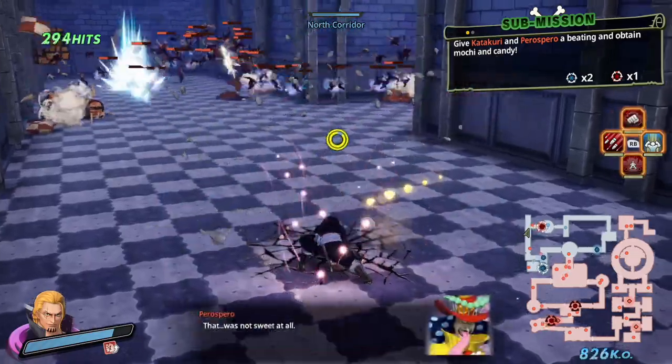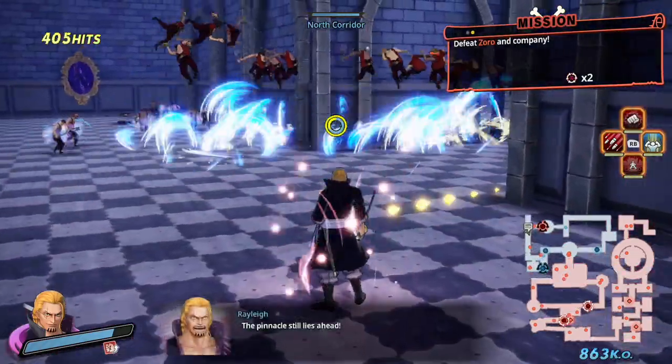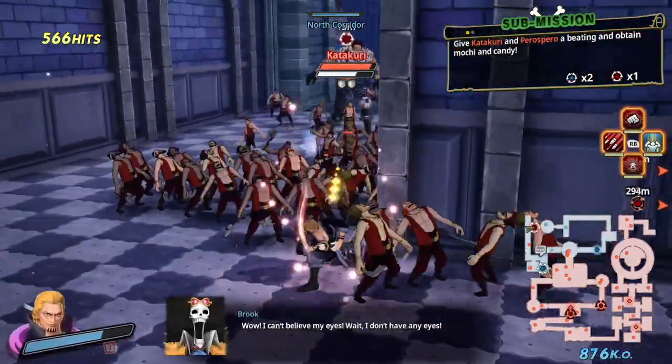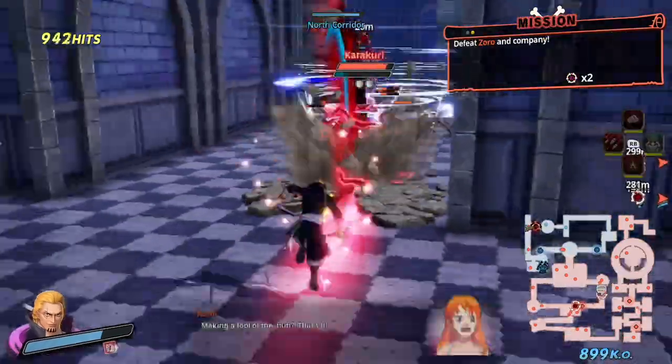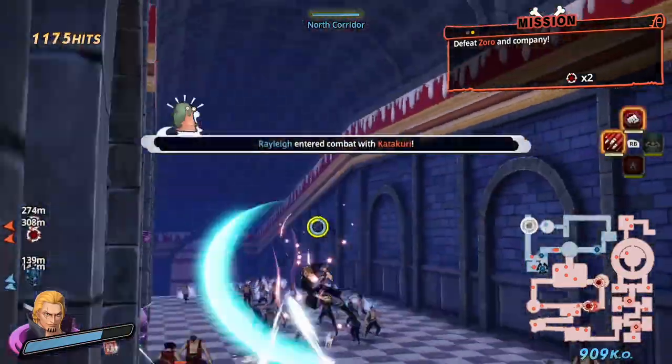Does he have one with Pedro? I don't imagine so — yeah, not really. Brooks doesn't have one either. Rayleigh is dirty. I love that he's like, 'yeah I think you got powerful haki but can you mess with me?' Come on man!